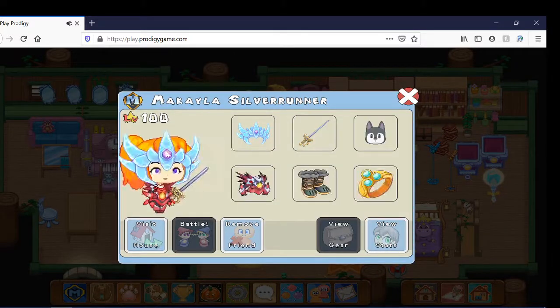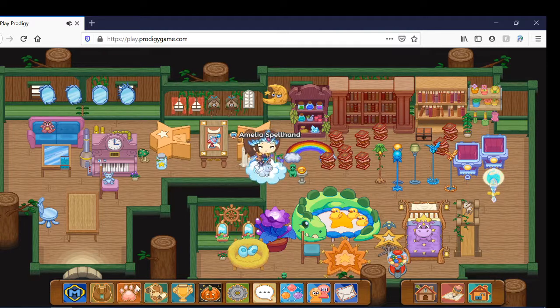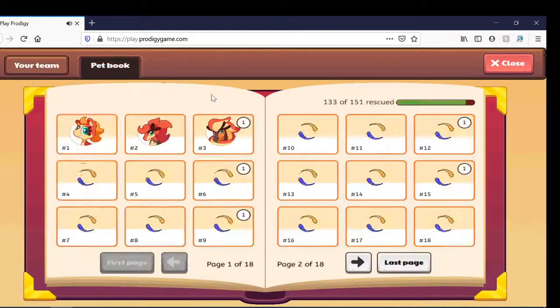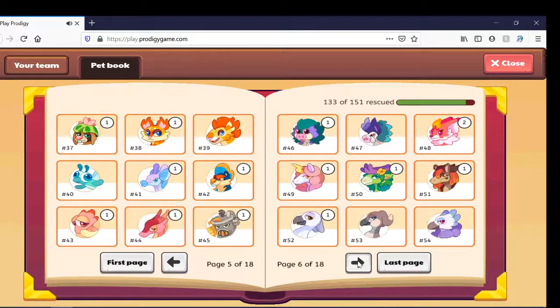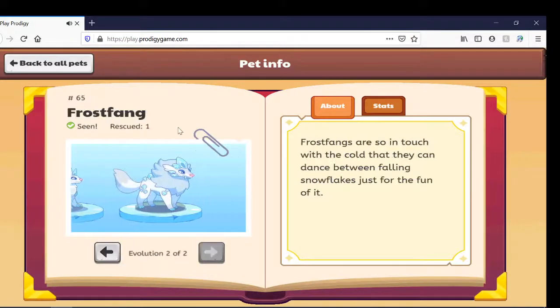My friend Makayla told me about her favorite pet, Art Claw, which evolved into Crossfeng. So this is the Art Claw, and welcome to this Crossfeng — it's Makayla's favorite pet now.